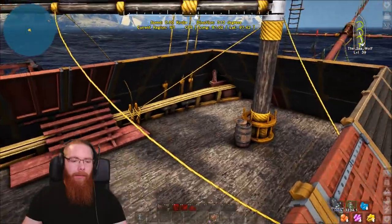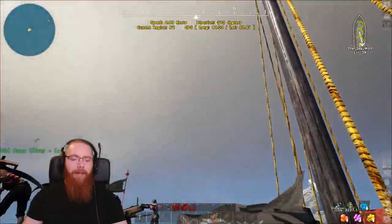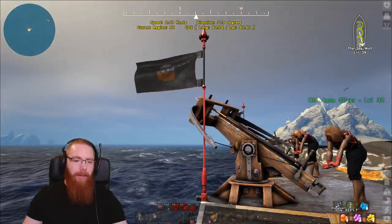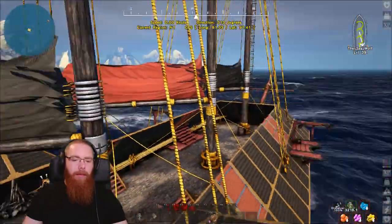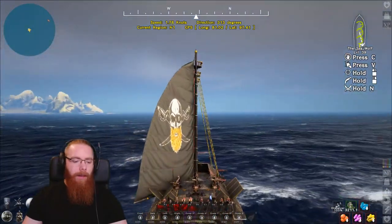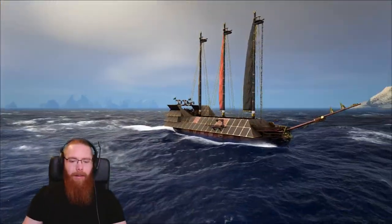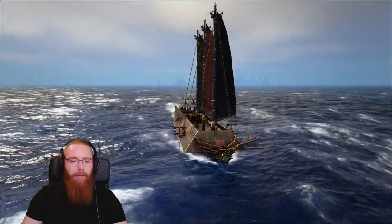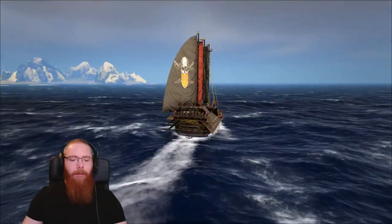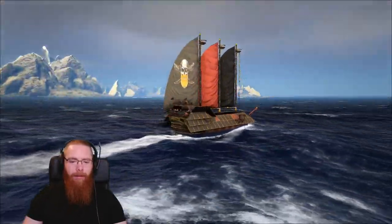We've got a water barrel, which you should always have handy. That is the Sea Wolf. If you're wondering how to put paint on your sails, I'll do that in another video and show you how to do it on the flags as well. I've got the Poseidon figurehead on there — I can't remember how much it was, probably around 800 gold from a free port. I like to have a figurehead on the ship as a nice finishing touch, and with the armour being really square at the front, the Poseidon figurehead makes it look nice and tidy.